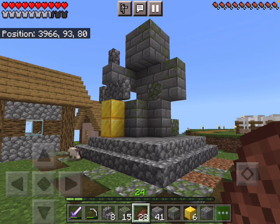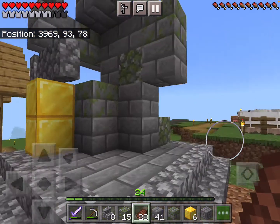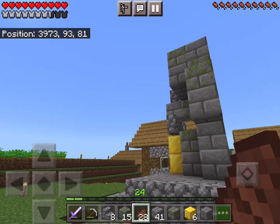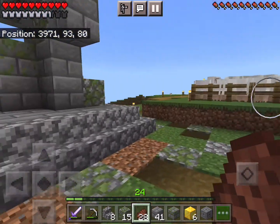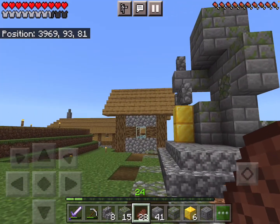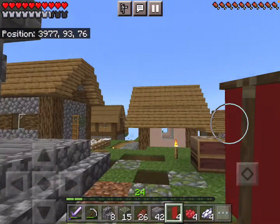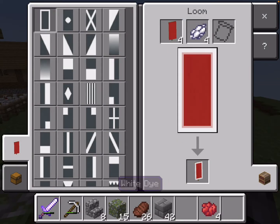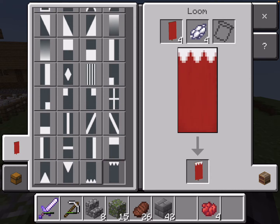This statue looks good to me, but the problem is it could be anybody. So I need to find something that would make this Technoblade. I think if I made his cape on the back, that would work. So let me go gather up some blocks. I got some banners right here which I am going to modify to make it look more like his cape.